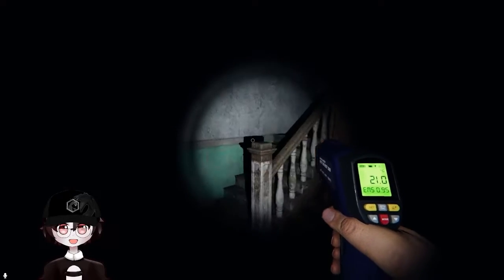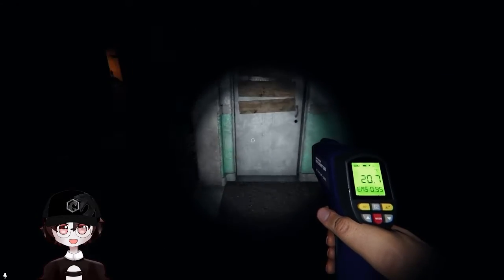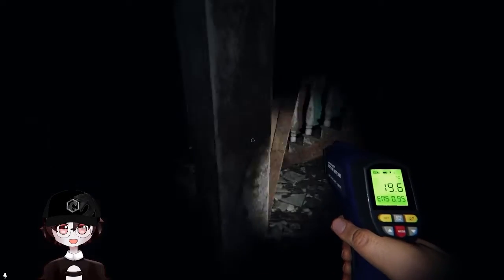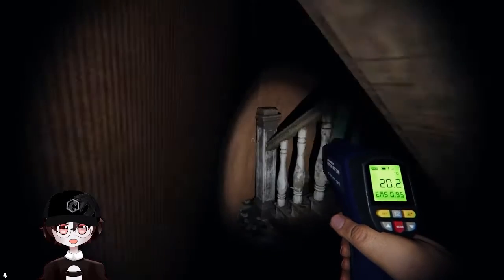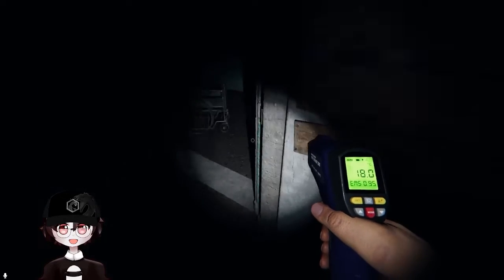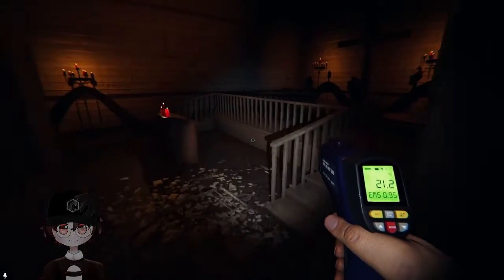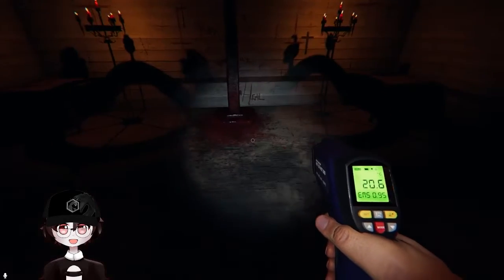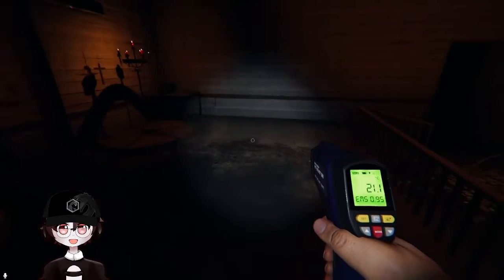It's got to be upstairs. Give us a sign. Just the ambiance overall is wild — this map really does not feel like a map from Phasmophobia; it feels like it's from Outlast 2 or some other really insane horror game. A faucet's turned on, so that means it's in a bathroom. Here's the chapel — they just added this, it's a new thing. We've got the tarot cards. All your cursed objects on this map will be here.